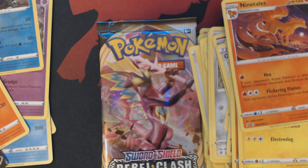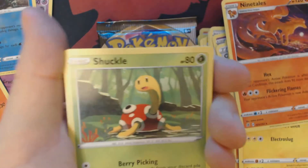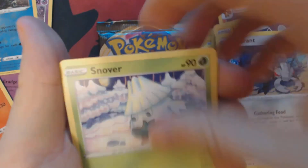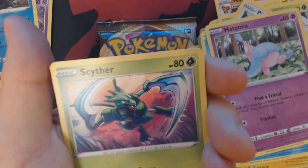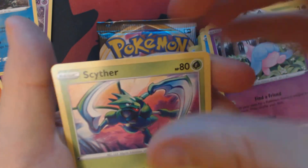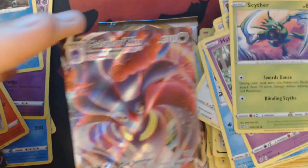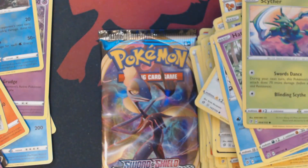Three packs remaining. Something interesting this way comes. We've got Psychic Energy, Shuckle, Luxio, Durant, Snover, P-Dove, Galarian Darumaka, Hattana, Scyther, Reverse Holo Bronzong, and Malamar V-Max. Woo, some fire pulls so far!